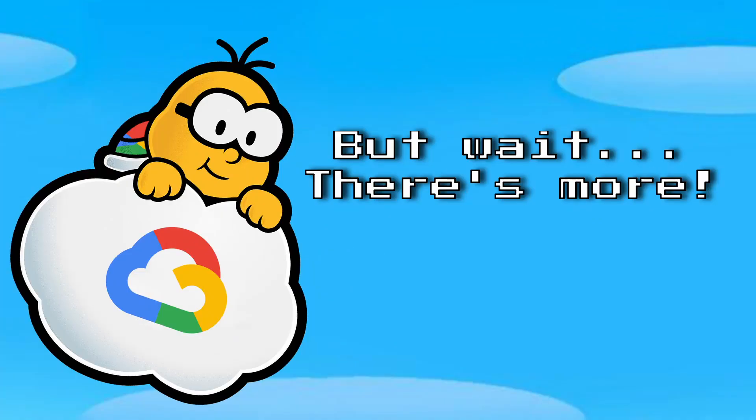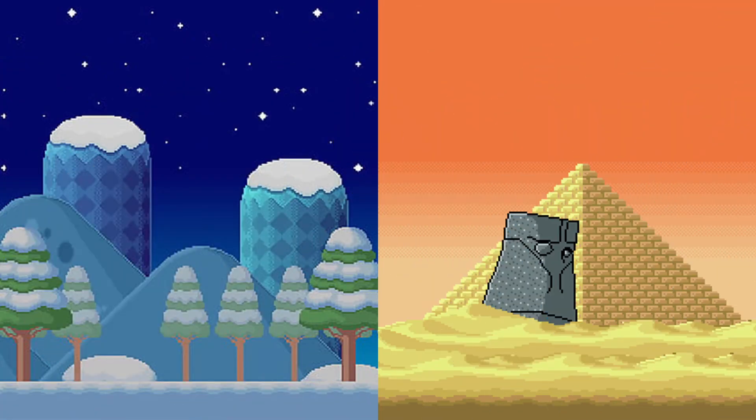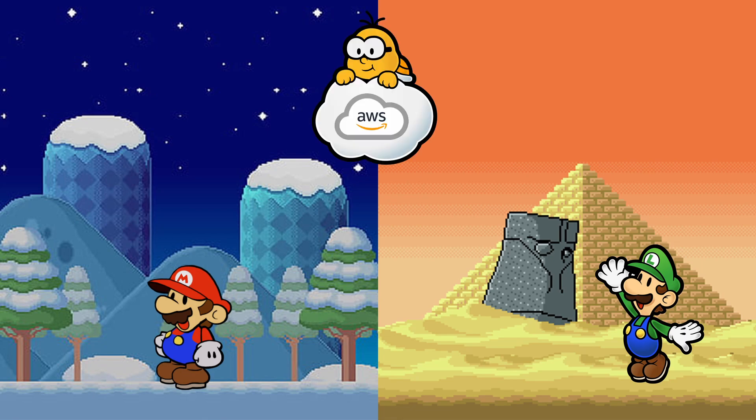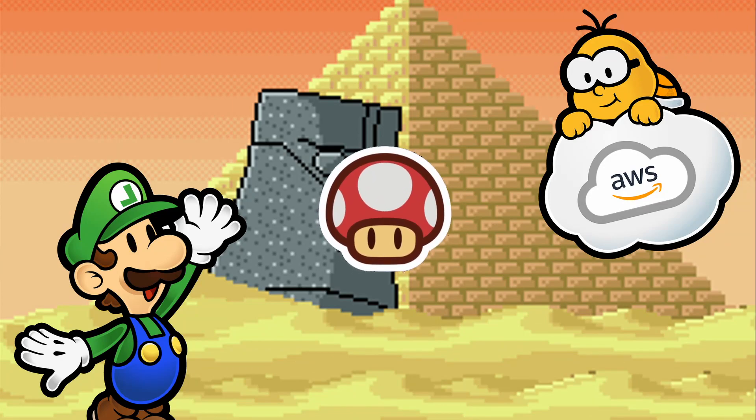Another benefit to Letiku's Cloud Storage is that if Mario is in the Ice World and Luigi is in the Desert World, as long as Mario gives him permission, Luigi can also access Letiku's cloud service from where he is, and he can get power-ups from that same cloud.